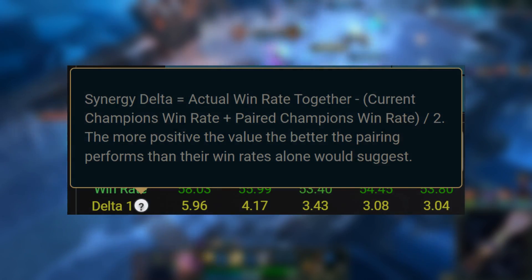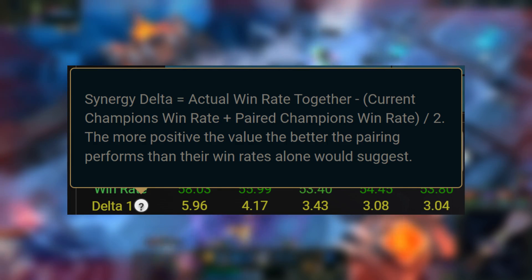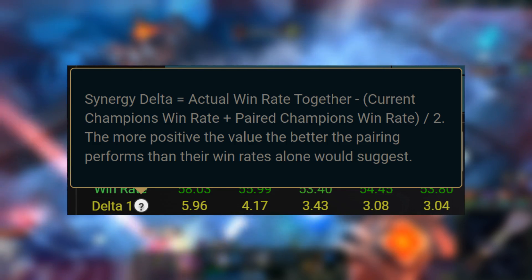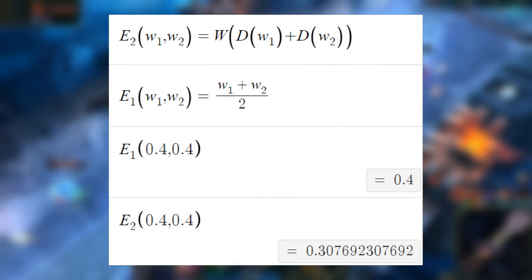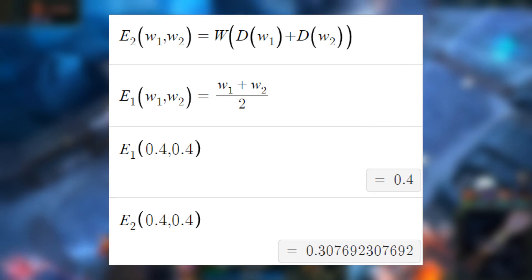And that was a very big improvement. Delta 1 in duos works way worse than delta 1 in matchups, because it uses the approach of calculating an expected win rate by just averaging the win rates of both champs, which works really poorly. You wouldn't expect a comp with two 40% win rate champions to win 40% of the time, because they win 40% when they have 50% win rate champions on their team. Delta 2, using the Elo approach, expects them to win 30.8% of the time instead, which makes much more sense.